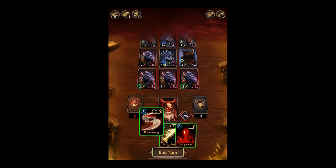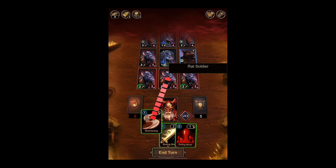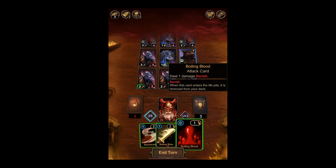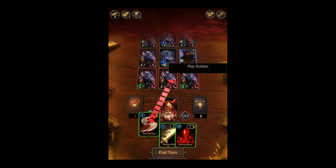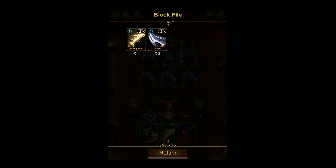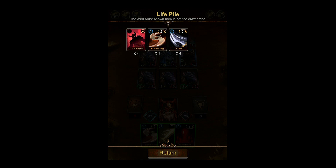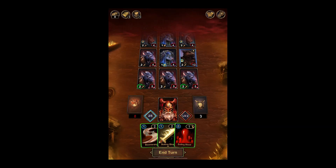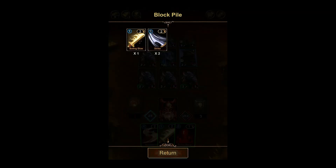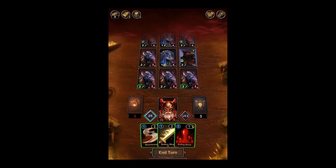Because we're about to do this to the rat soldier. Actually, what's boiling blood even do? Deal one damage. Oh, I don't have that card right now. So this is the life pile — do I draw from the life pile? It doesn't really say, does it? Block pile, life pile. So I might not be able to get that card like I'd hoped.